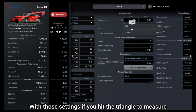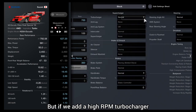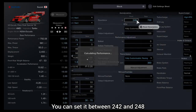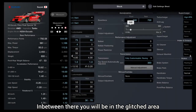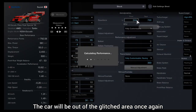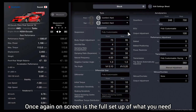With those settings, hitting triangle to measure performance points gives us 627.20. Adding a high RPM turbocharger drops us down to 598. You do have some leeway on front downforce — you can set it anywhere between 242 and 248 and remain in the glitched area. If you go above 248 you will be over 600 PP, and if you go below 242 the car will also be above 600 PP. On screen is the full setup of what you need.